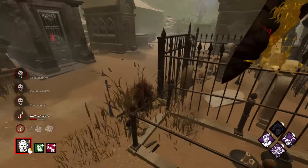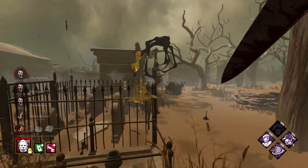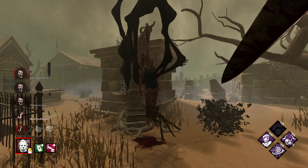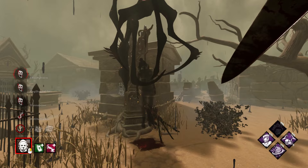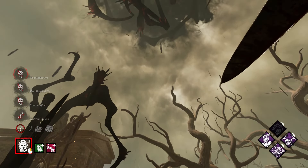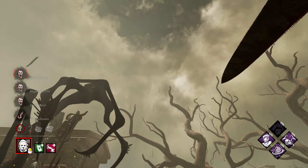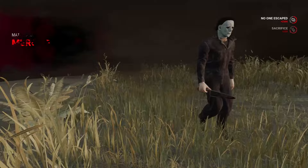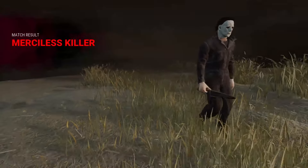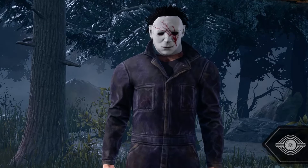Now I'm going to point out here that while our build helped us a lot, their real weakness was just how badly they played. Instead of taking the time to actually loop me around some of those very strong pallets in the middle, they just ran and tossed them. And then when I finally got them down in a corner, they were so fixated on getting that flashlight save that they couldn't see it threw the game. While you can certainly still win with it, the Fragrant Tuft of Hair puts you at too much of a disadvantage against good survivors.